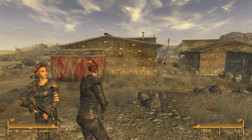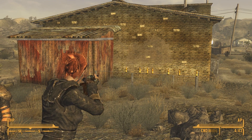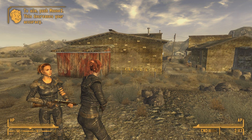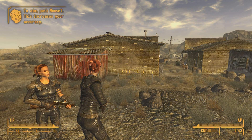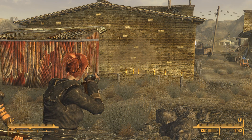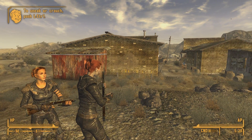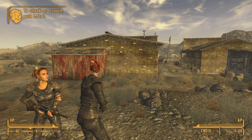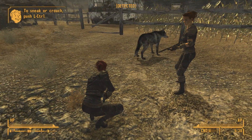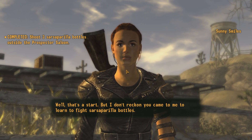I find Sunny at her quest marker. She gives me a gun for the tutorial — I can see some bottles. I equip the weapon and try to aim. 'To aim push mouse two — this increases your accuracy.' I need to aim more at the neck of the bottle. There we go. She also teaches me to sneak using left control. After hitting a bottle she says 'Nice shot — but I don't reckon you came to me to learn to fight sarsaparilla bottles.'